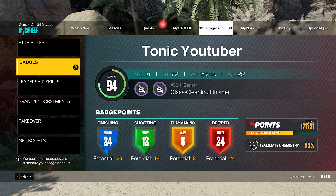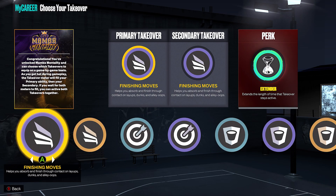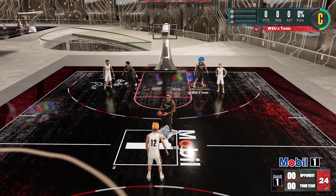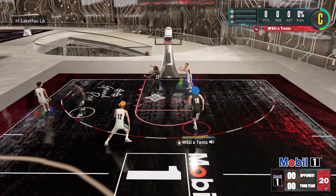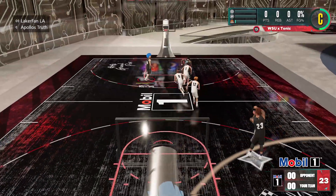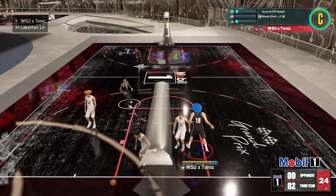When it comes to badges, Aerial Wizard is going to help you out, and Posterizer — those are the only two badges you really need to worry about. And if you do get Slashing Takeover, you'll notice in finishing moves it even says it helps you get more alley-oop finishes when there's contact. So you definitely want to throw that on if you're trying to maximize your ability to get contact lobs.